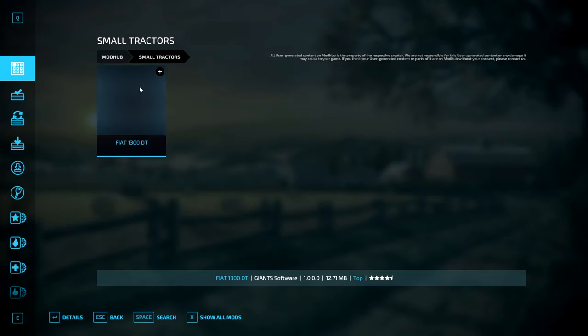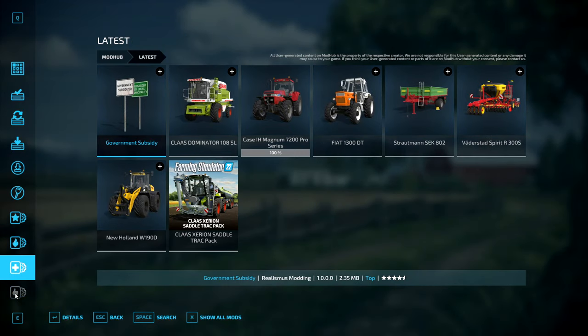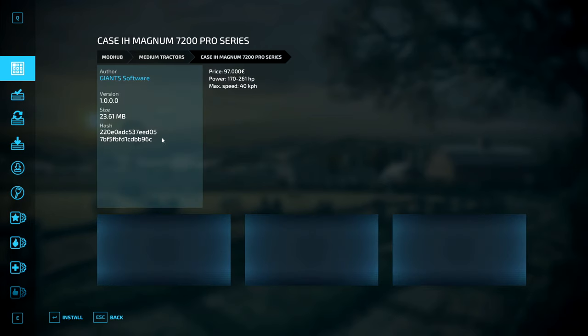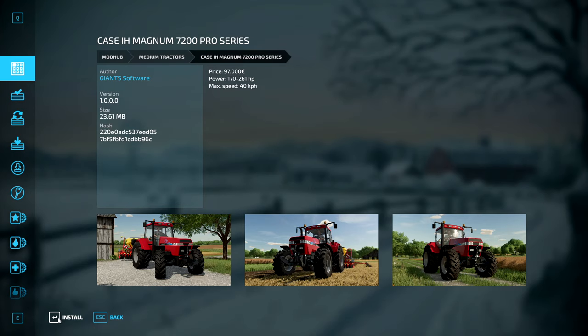You can sort by the type of equipment or item, or even by the best, most downloaded, most recent, or recommended mods, depending on what you're looking for. Then once you find a mod you like, simply hit install and it will download to your machine.